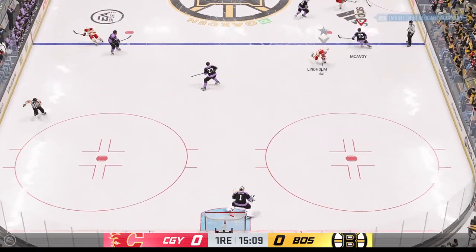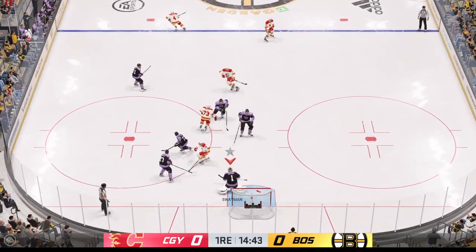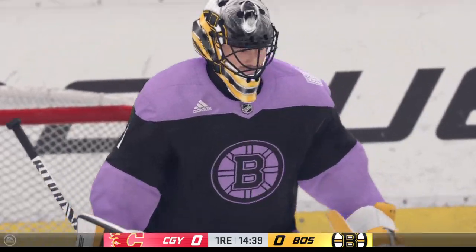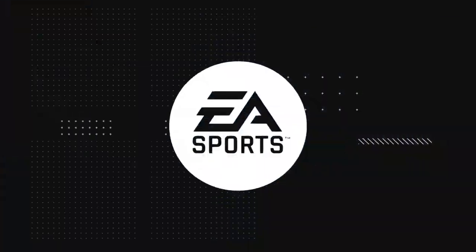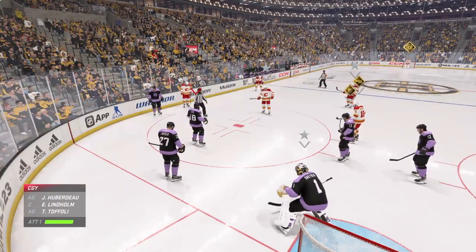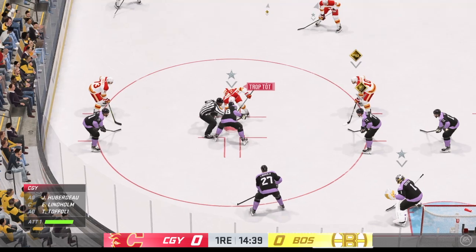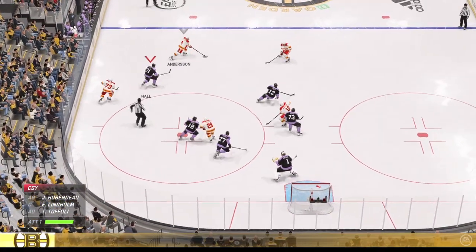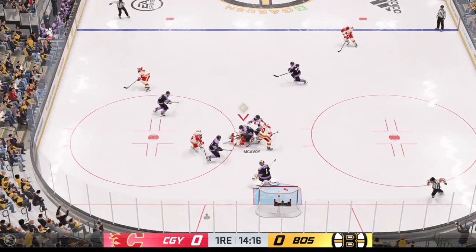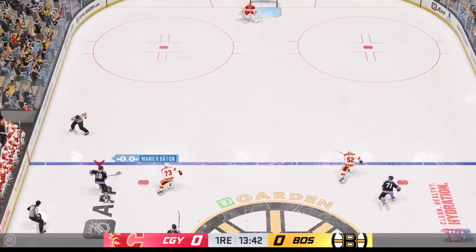Here's a short pass to Lindholm. Shot! Takes that one right in the logo. And there's the whistle, giving him a chance to exhale. Inching closer to the midway mark of this period, still scoreless in this one. The Flames will go to work here in the offensive zone. Snaps it on net — stopped by the goaltender. Had to be sharp, that's a grade A chance.